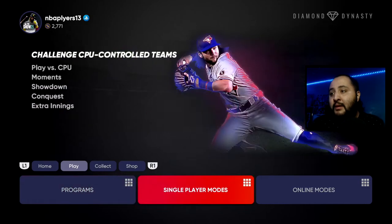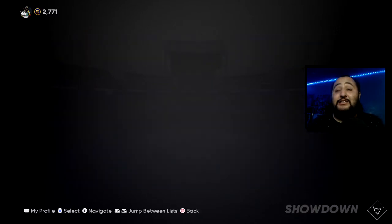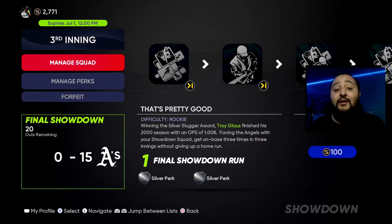Alright, let's get right into today's method — how to get tons of free packs and tons of free stubs in The Show 21. The way we do that is through the Third Inning Showdown, which also released today. You guys get a total of 35,000 XP for completing this for the Third Inning Program, so please — even if you only do it once — get that done so you can get Troy Glaus, Dennis Eckersley, or Grady Sizemore.